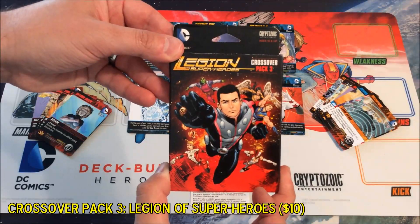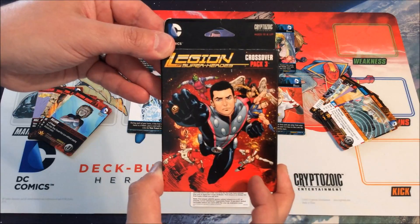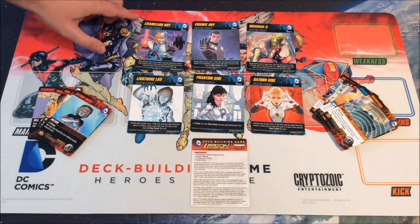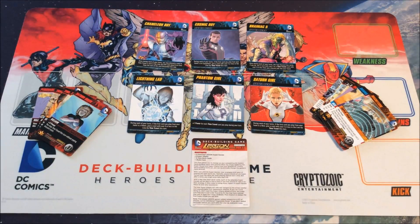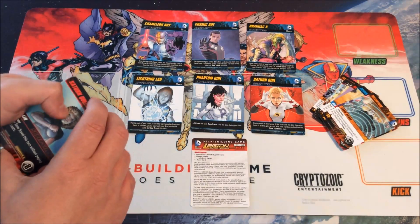Crossover pack three is Legion of Superheroes — time-traveling characters — and time travel plays into the new mechanic, which is pretty cool. You get six oversized hero cards: Chameleon Boy, Cosmic Boy, Brainiac 5, Lightning Lad, Phantom Girl, and Saturn Girl. There are 14 new main deck cards, and eight new super villains: Saturn Queen starts on top, followed by Lightning Lord, Validus, Mano, Emerald Empress, Time Trapper, Tharok, and the blue-backed boss Persuader.